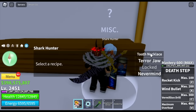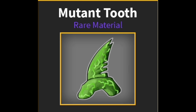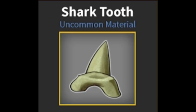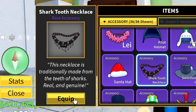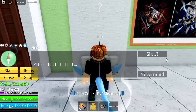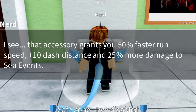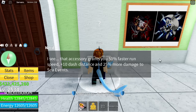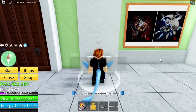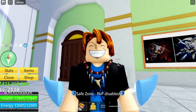Let's focus on the necklace and the jaw. There are requirements. So what are these materials? The first one is the Mutant Tooth and the Shark Tooth. Just to show you, here is the necklace — let's check the stats. For this necklace, it will increase your run speed by 50%, plus 10 dash, plus 25% damage to sea events. Guys, this one's really good. I'm telling you, it's a lot better compared to the jaw, depending on your build.